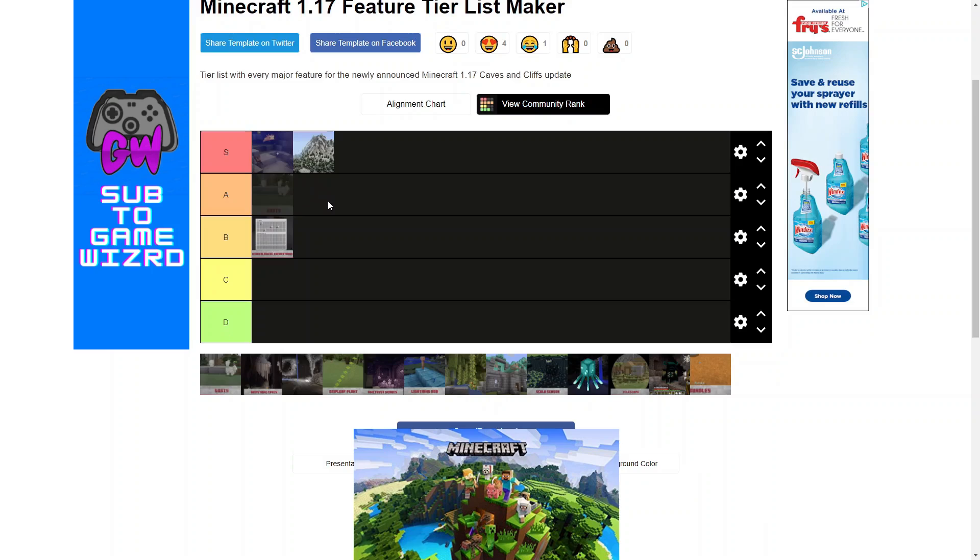Goats — for me this is an interesting topic because I think they're actually a pretty cool mob. They're cute, they fit in with Minecraft. The only thing that's probably keeping me from putting it in S tier is I wish that the frogs won the vote — I was voting for swamp. Goats aren't bad, but they're not what I really wanted, so they don't get S tier, but they're still pretty good mobs.